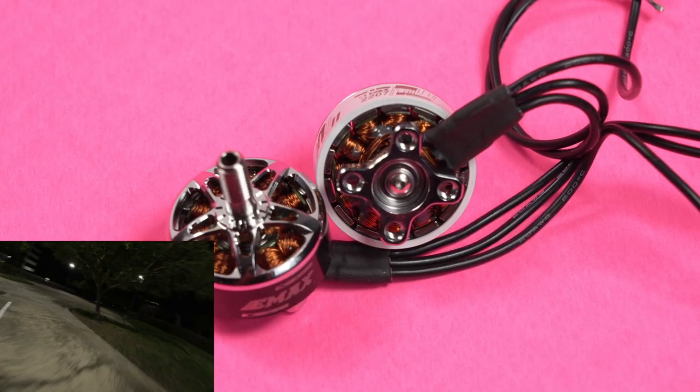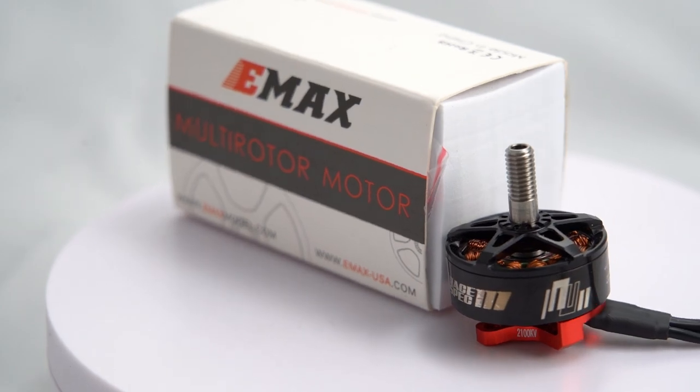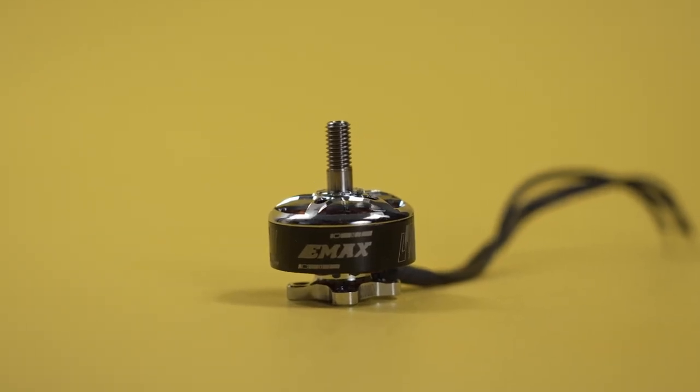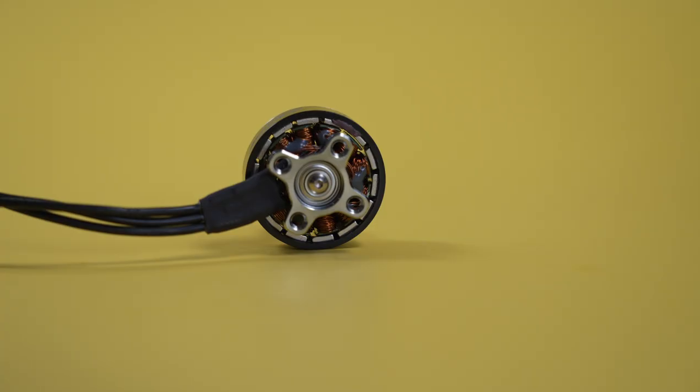This is a 2207 2100KV — super high KV — and we're going to take this as fast as possible. I've been testing various prototype versions over the last few months. Take a look at some of the close-ups: the black and red, the whitened chrome. But the official initial release is going to be the black bell with the chrome top and bottom.